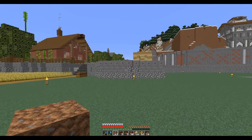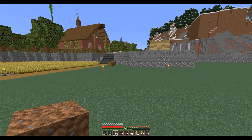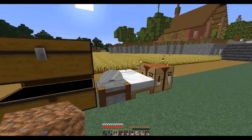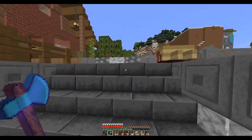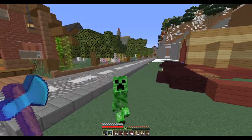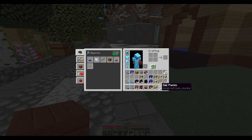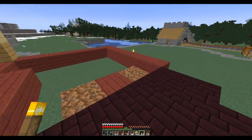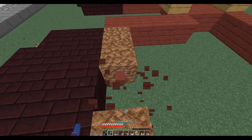Where the heck did you come from, buddy? I don't have any weapon — well, I guess I have my trusty axe. I'll axe him. Where the heck — he wants to come out of the house over here. I thought I got the bed before it got dark. Whew, okay, I'm awake now. That was kind of scary.